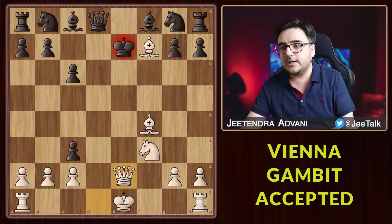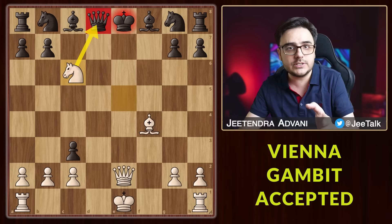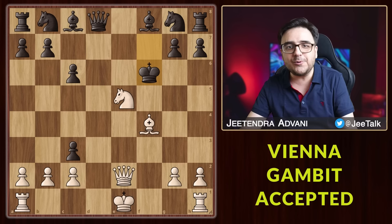So basically, taking the bishop seems the best response. But even then, you have this brilliant Ne5 check. If the king goes to the e-file, Nc6 wins the queen due to this discovered check. So Kf6 is forced, and now you have this absolutely stunning Bg5 check.